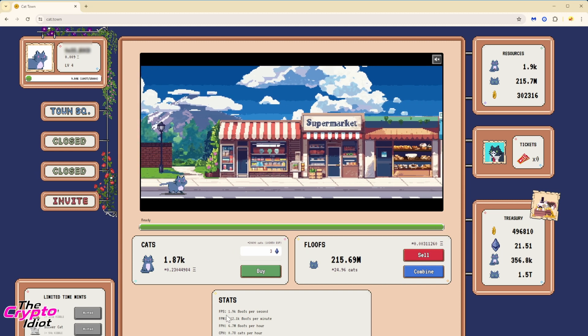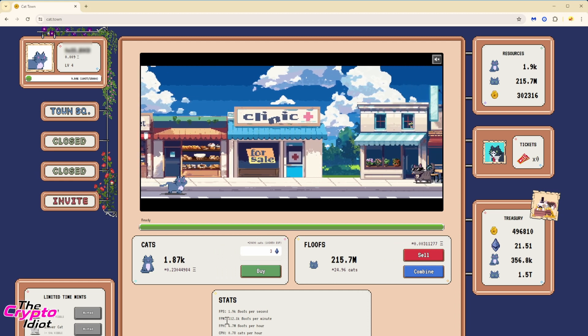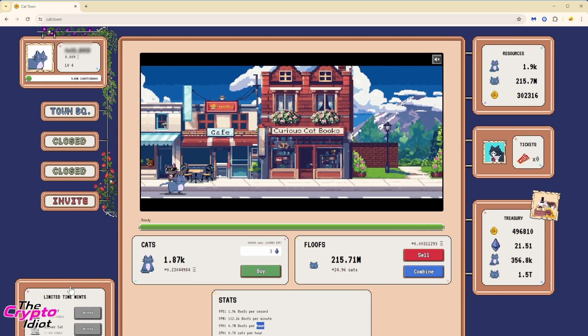The other update is that we now have a stats panel at the bottom, which gives you basic stats like how many floofs you generate per second, per minute, per hour, and so on.